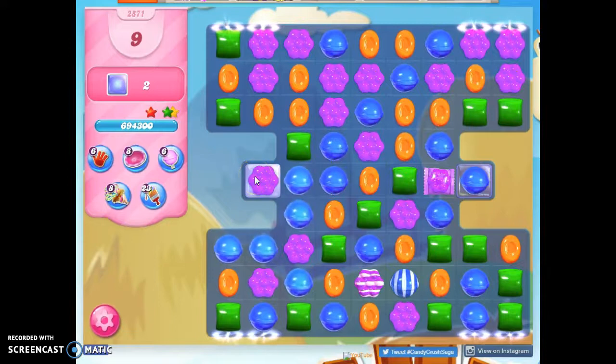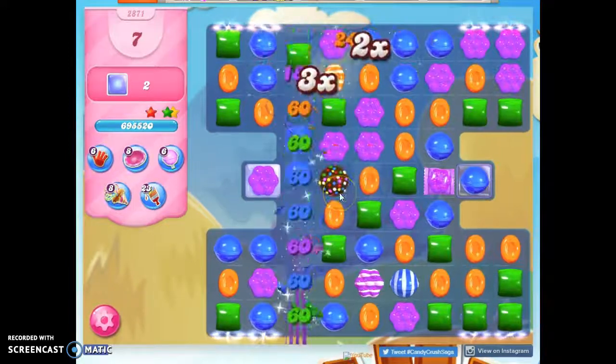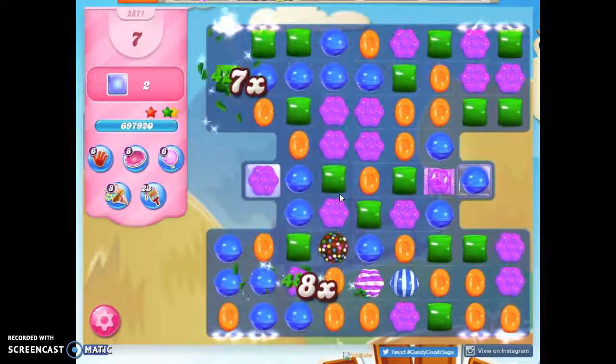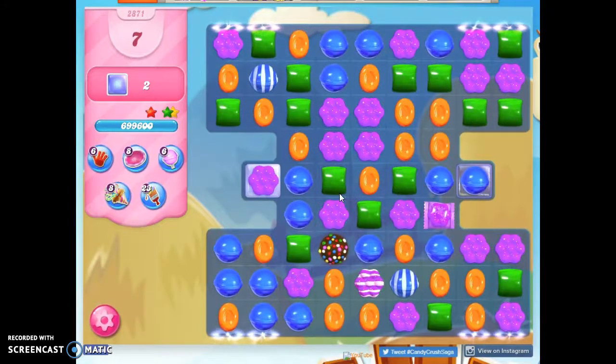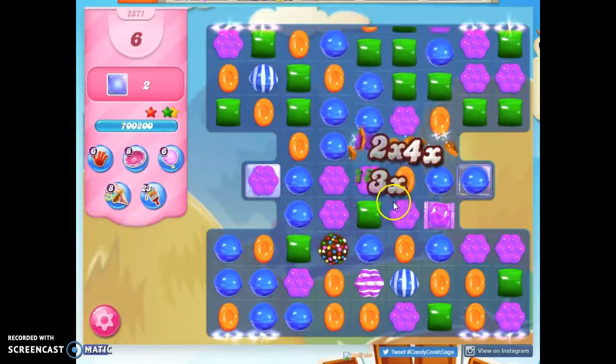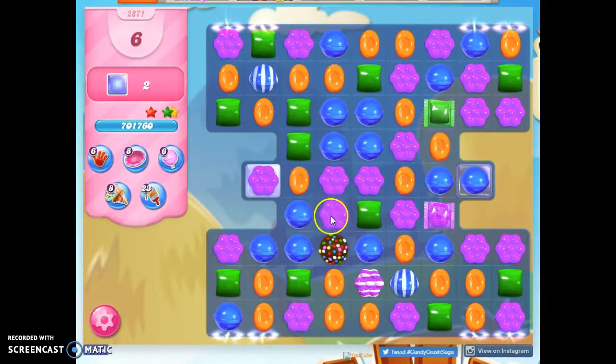Let's see, how can I reach this? I can try to make a stripe and move it over. When it's easy to create specials, it's easy to accidentally detonate them, and so I'm having a hard time getting things to work together. Everything is just so volatile.